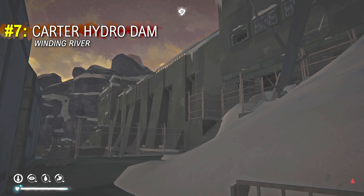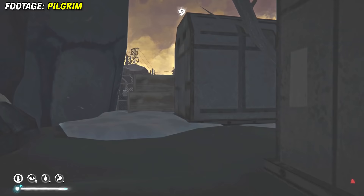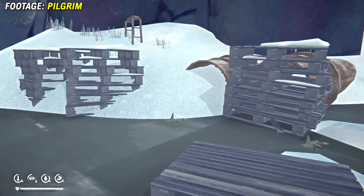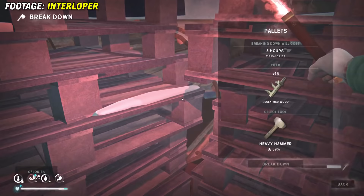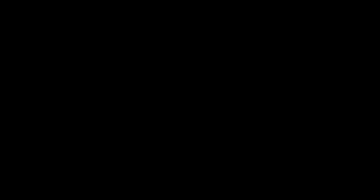Next up we have some hidden loot that is not particularly rewarding, but it's fun to know that it's there. This is in the Carter Hydro Dam in Winding River. When you are on the outside of the dam, there are a lot of metal pipes around, and sometimes there is hidden loot inside these pipes, such as a metal container or sometimes a backpack. However, many of these pipes are blocked by pallets that you need to break down in order to access the loot behind them. Arguably this isn't necessarily worth it, because the loot is random and often of poor quality — but it is hidden, that's for sure.